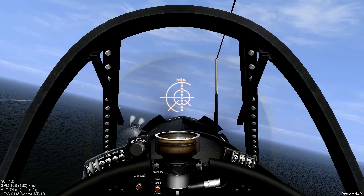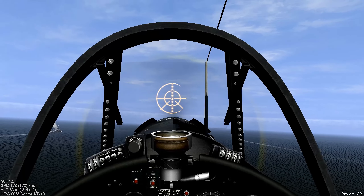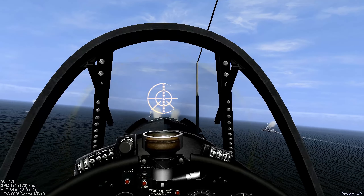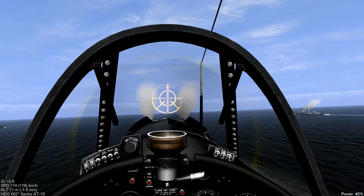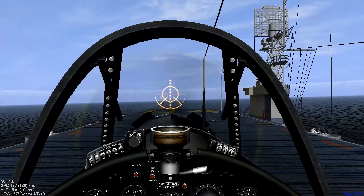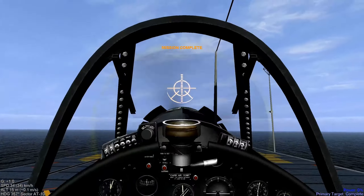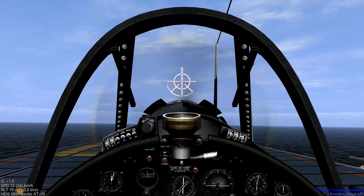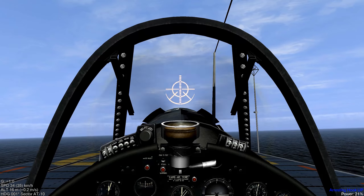Coming out of the turn on glide slope, we make out the ball. We want to maintain visual on the far end of the flight deck. Throttling back — throttle cut, nose up, and touchdown. Really nice landing. We've got a mission victory. Let's taxi up to the forward elevator.